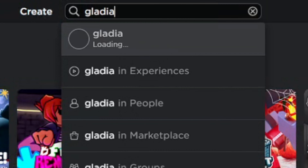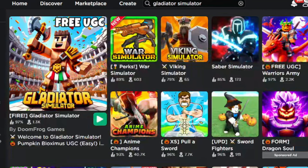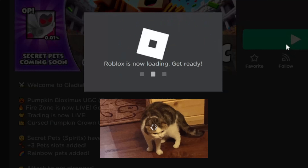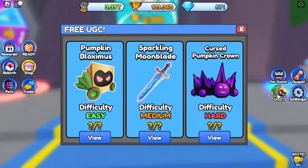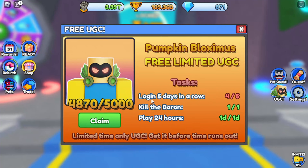First, search for the Gladiator Simulator game. In this game you'll be able to get a free Pumpkin Bloximus. Just click the game and go play it. After logging into the game, you will see the UGC icon here. Click the icon to get more information. This item only has 5,000 stocks.